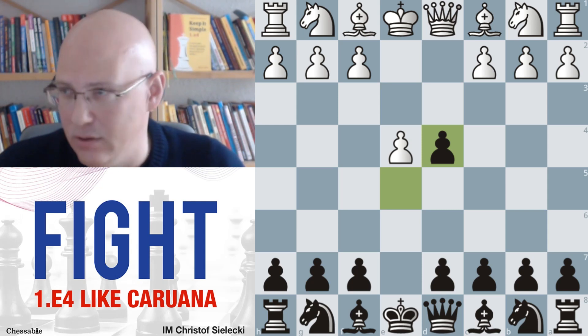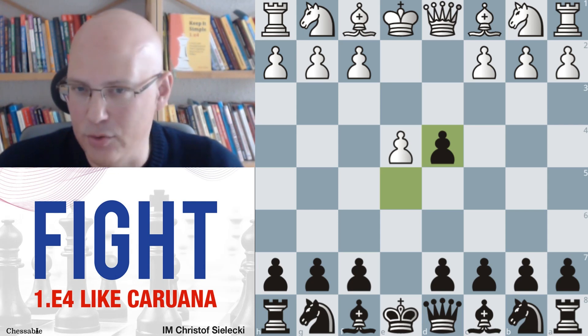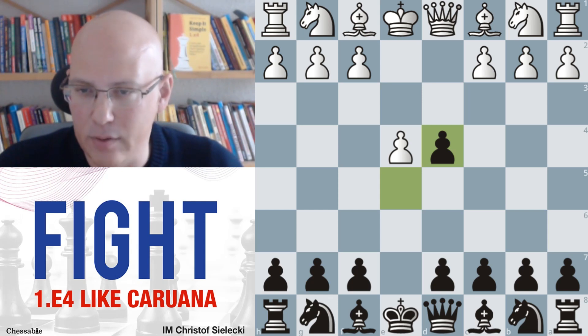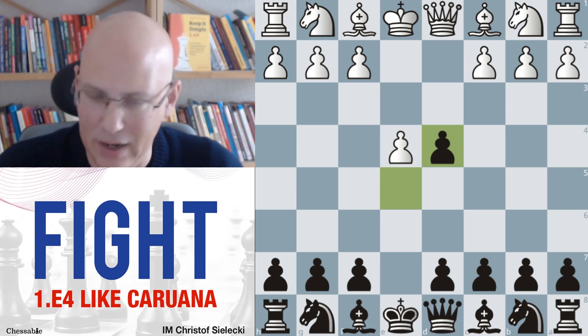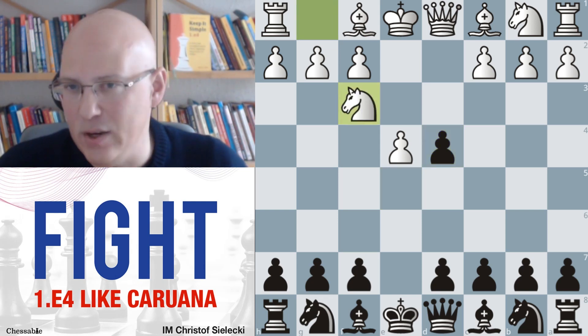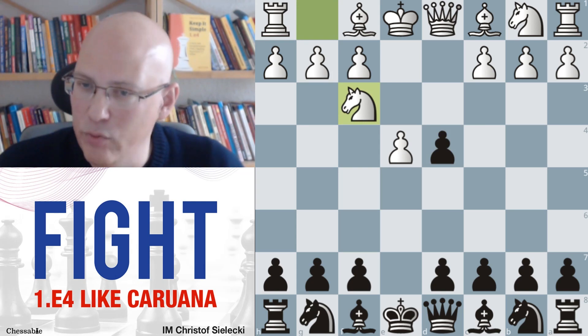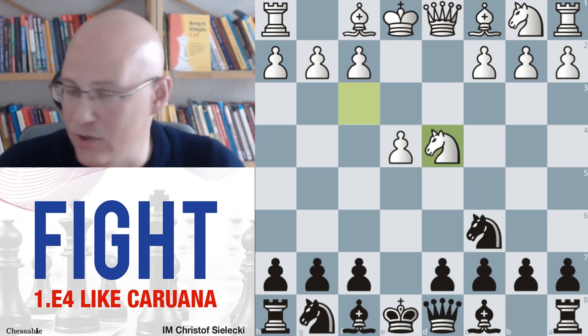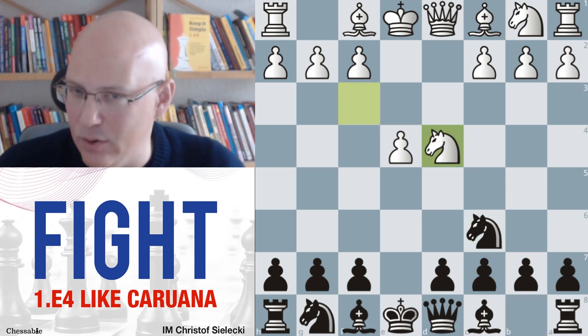Qxd4 is not a gambit, but it often leads to very sharp play, so it definitely belongs in this first chapter on gambits and attacks. Another important move for us, especially because we play the Petroff against Nf3, is the move Nf3. Why is that important? Because the normal-looking move Nc6 actually transposes into a Scotch game.